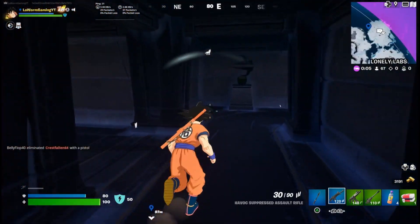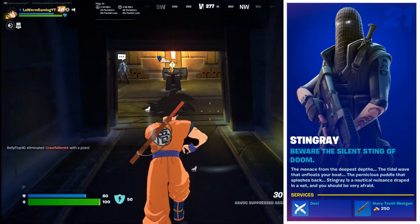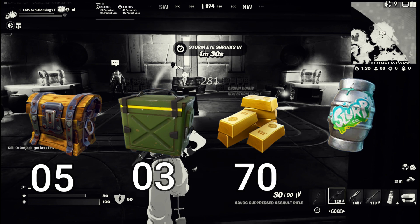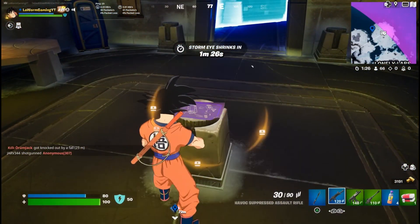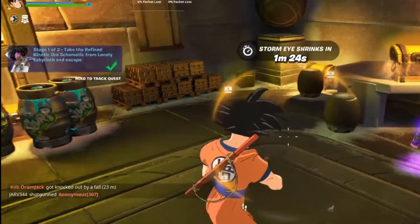Once you get to the end of it, which is just around this corner, there will be an NPC. There's also a load of goodies here — there are five chests, three ammo crates, some gold, and free slurp barrels that you can break. Once you've looted it all, pick up the schematics in front if you haven't done it already and you will complete one of the challenges.